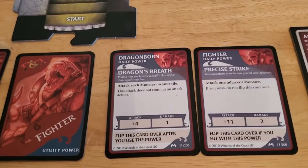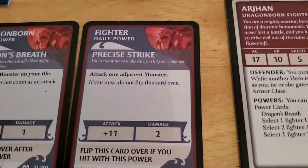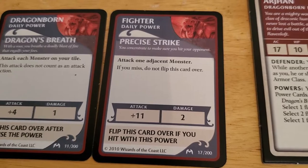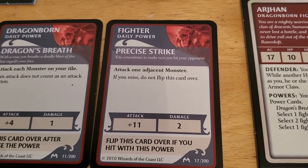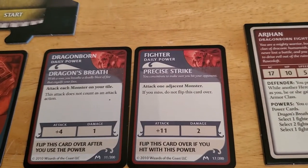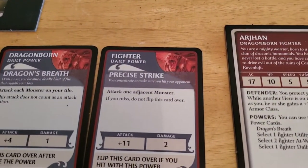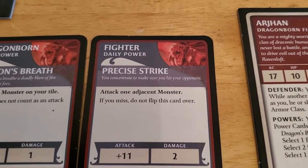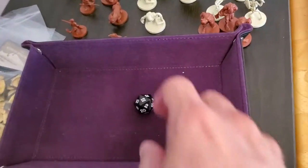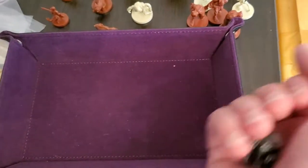So now, what can he do? He can attack each monster on his tile — that's not super helpful right now. Or he can attack one adjacent monster with a plus eleven, and I think we're going to do that. We're only on the second turn but we've been beaten down so bad. We need to get rid of some of this tough stuff. So he's going to use his Precise Strike to attack one adjacent monster. If he misses, he doesn't have to flip the card over, so it's not a complete waste. But it's a plus eleven, so we don't have to roll very high.